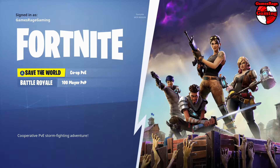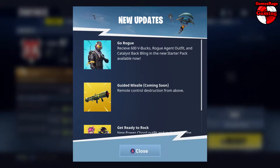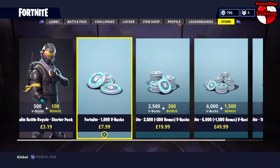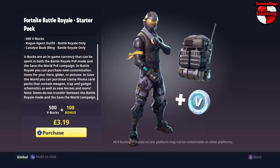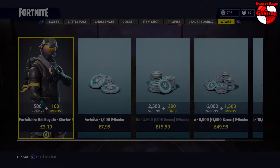Hello guys and welcome to another video by Games Rage Gaming. There's a brand new starter pack — the Go Rogue starter pack — available in Fortnite Battle Royale. You can receive 600 V-Bucks, the Rogue Agent outfit, and some other cool stuff as well. It costs £3.19, but don't forget you get 600 V-Bucks with it, which is crazy since it costs £7.99 for a thousand V-Bucks — so you're literally getting a super deal.